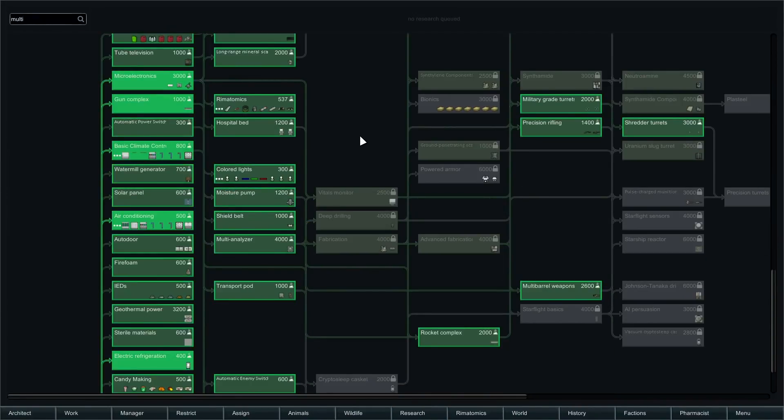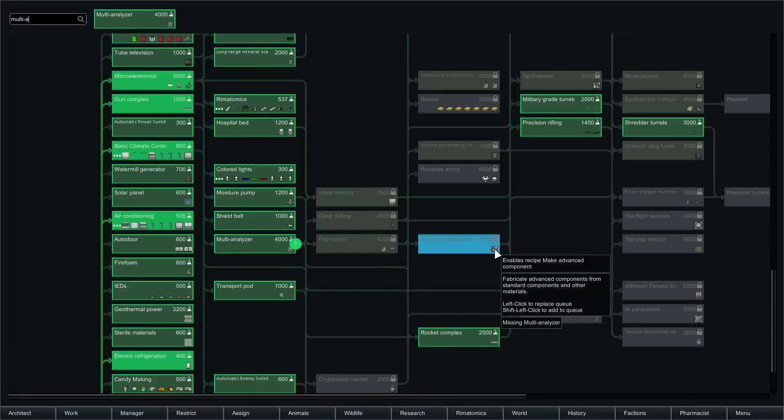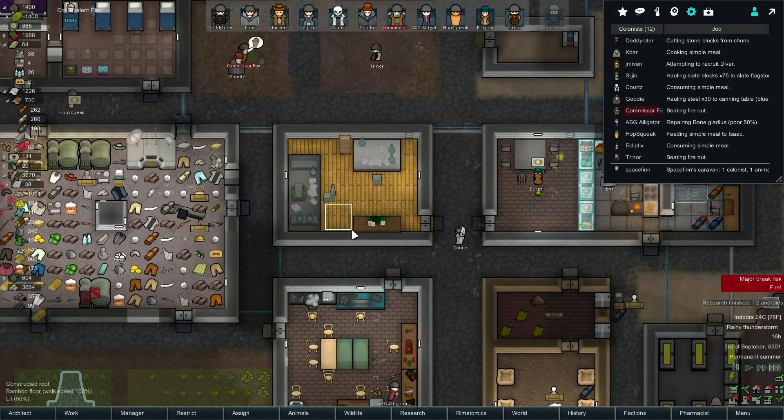Multi-analyzer. That didn't actually help any. And then we can do make component and do a fabrication bench, which leads us to being able to do advanced components. Yep, yep, yep. Let's leave it at that for now, though.